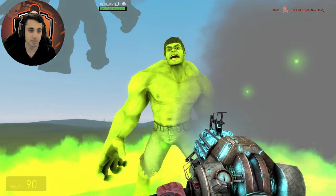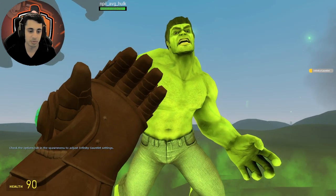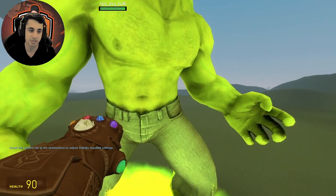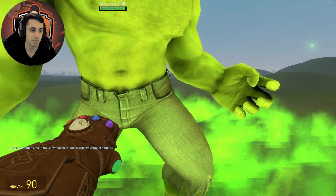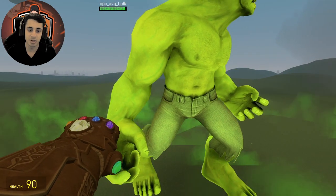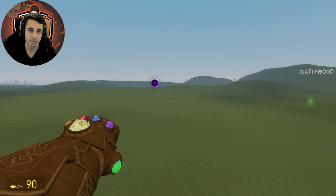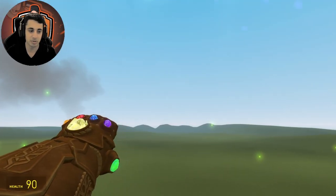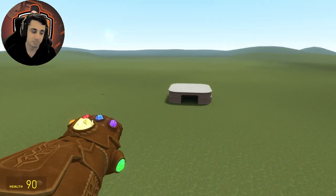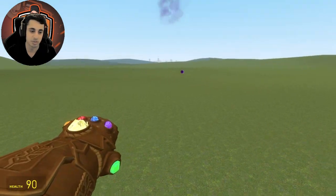He is pretty much nearly unkillable even if I try. I'm guessing the only way to kill him is with the Infinity Gauntlet at this point. The video has kind of become more of a Hawk showcase, but you can see how much health he has — almost 4 million. The only way to defeat him is to throw someone with infinite power against infinite power.